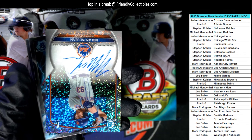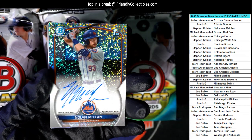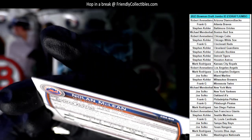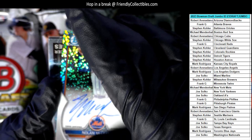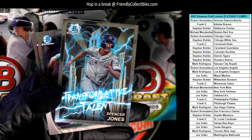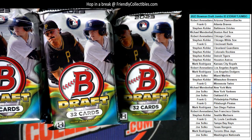Wow — two packs, two autos! This is crazy. Look at the sparkle — Nolan McLean for the Mets, and look at that — Michael M — that is just fire! This is going to be numbered 46 of 71. Look at that beauty! And wow, that's a Transformative Talent — Spencer Jones for the Yankees — going out to Joe S.